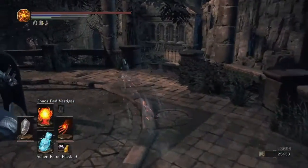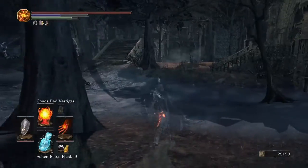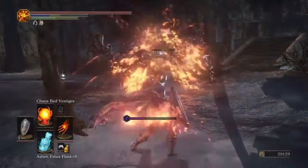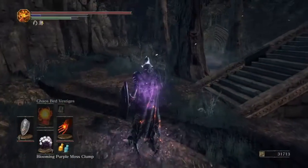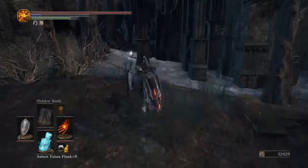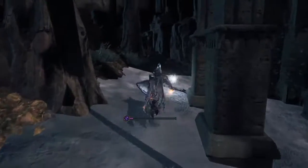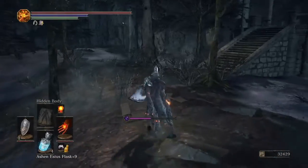And if he's quick enough, he can get this next mana buff before the hidden body runs out. That's basically the Consumed King's Garden down. It's not a lot to this place. I've got one more mana push to take care of and then all that stuff underneath there, but you can just run in and grab that.